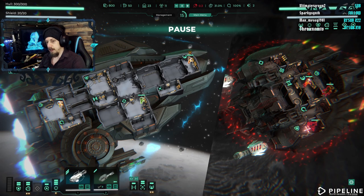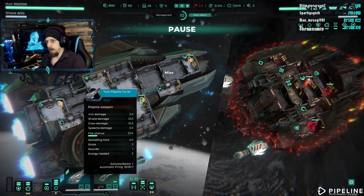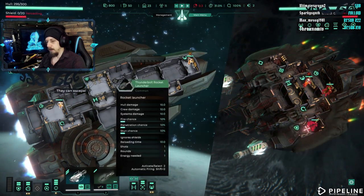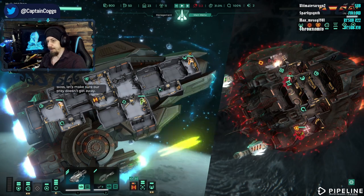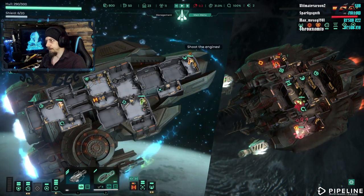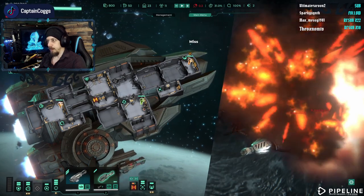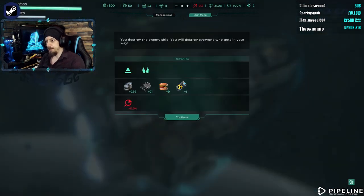A point in the armory module should be able to speed that up a bit. I'm just trying to take the shields out first. Did I put that on autofight? Now we rocket their guns. There we go. Nice and simple. You destroy the enemy ship — you will destroy everyone who gets in your way. Simple enough.